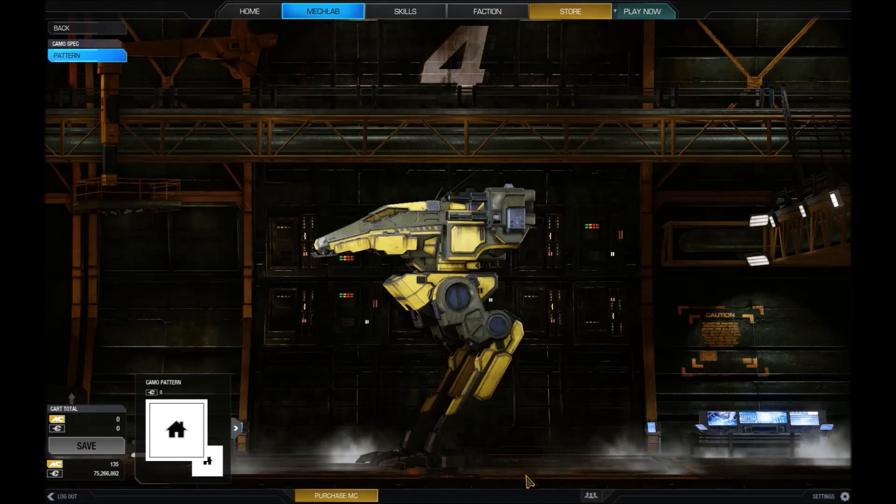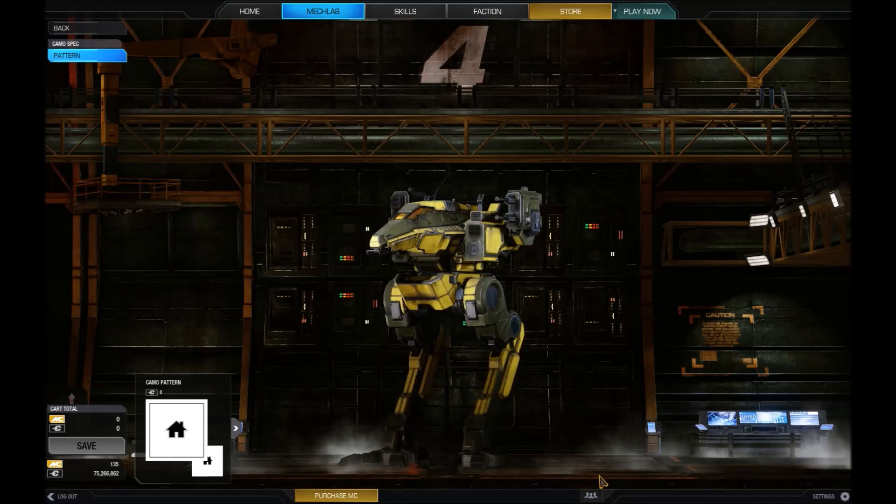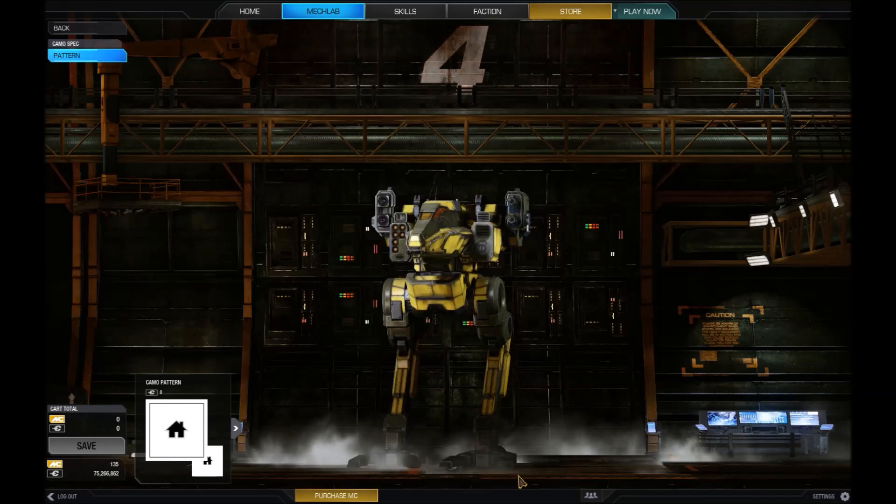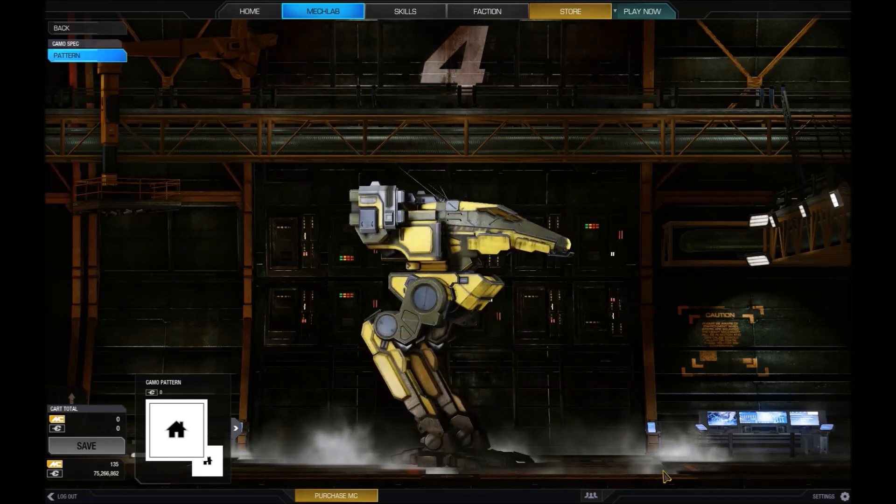A Hermes 210 XL engine, 4.5 tons of ferro-fibrous armor, and a CASE storage system save on weight, provide good armoring and a respectable maximum speed of 97.2 kph, and allow the mech to survive combat encounters until reinforcements can arrive.